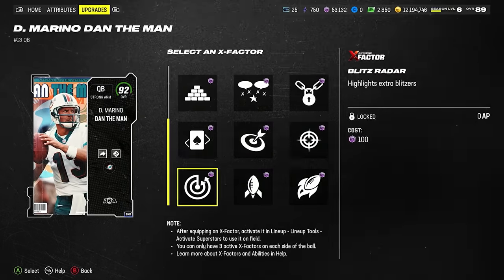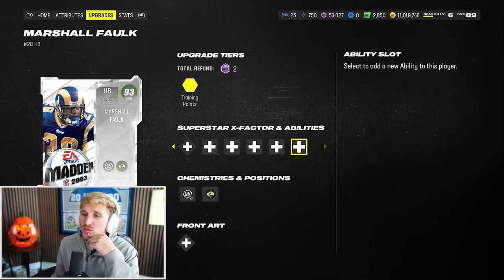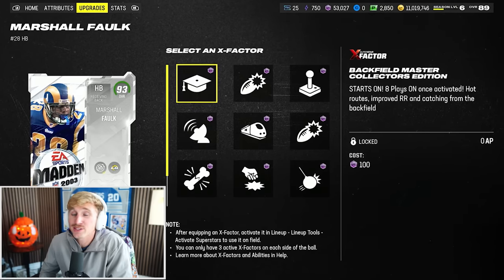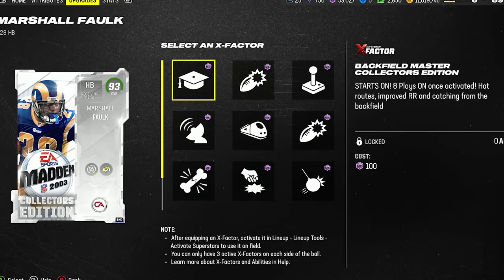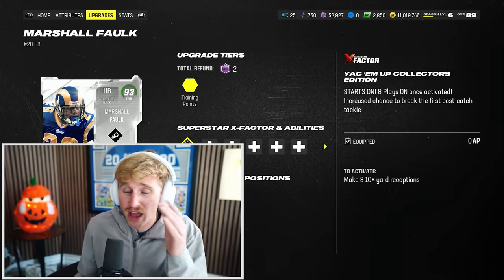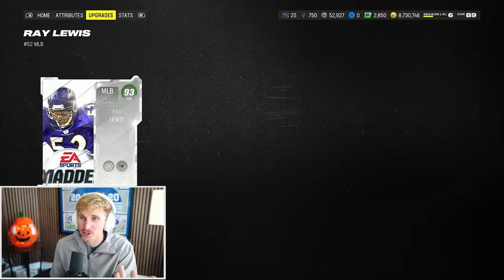Gunslinger, hot route master, and I'll give him blitz radar. So I only have two AP for offense, and I want to go pick up Marshall Falk. I know these prices are going to drop like crazy but I don't give a shit — let's have an awesome video. I can get a two AP evasive or a one AP jukebox. Honestly jukebox is overrated. You don't even need to put a single ability on Marshall Falk — all of this is just unnecessary. He does have Backfield Master collector's edition, which starts on for eight plays once activated. Hot routes improve route running and catching from the backfield. YAC him up — increased chance to break the first post-catch tackle. I'm going to use YAC him up. This may be the first time in my Madden history I've ever used YAC him up. Ray Lewis is going for 2.28 million — that might be the most I've ever spent on a single player this year.